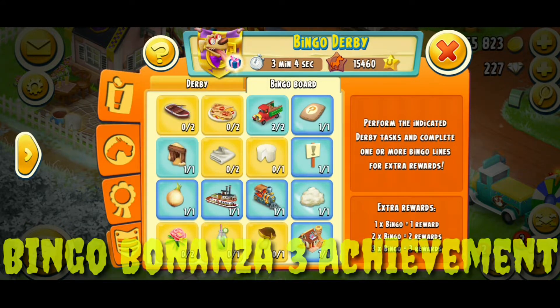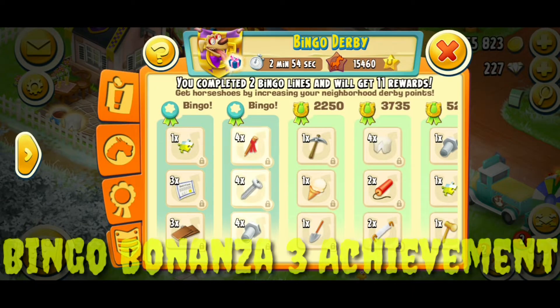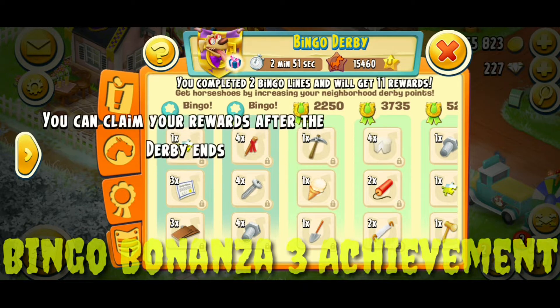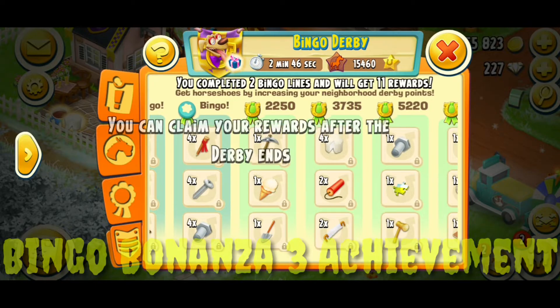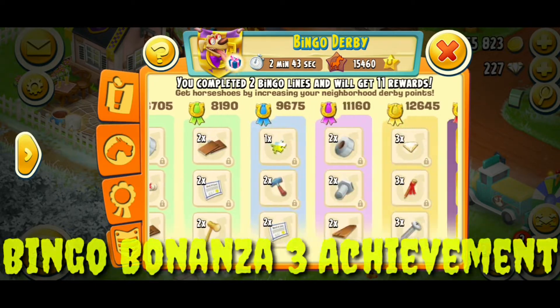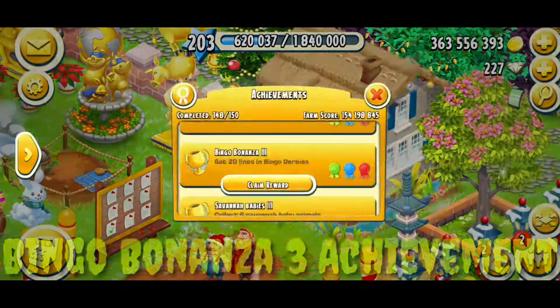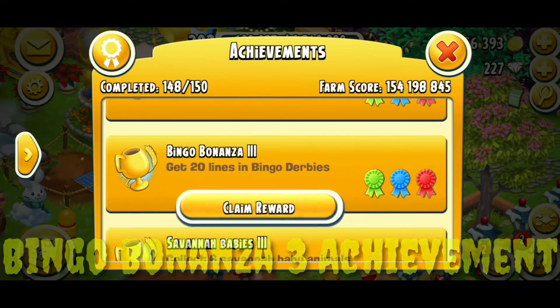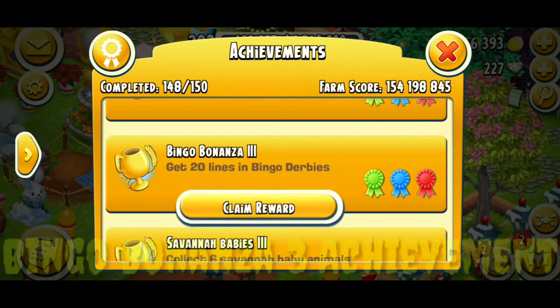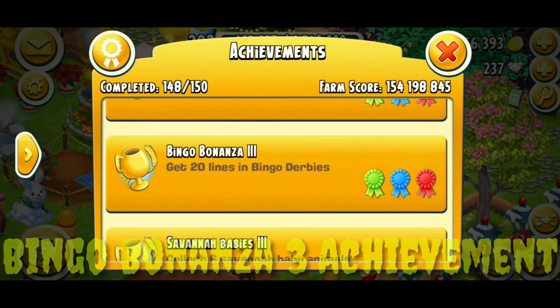Here you guys can see we have two lines completed: one is from onion to wool, and the second one is from feed to spa. We have completed two lines. I'll show you the second bingo results. I'll claim that other piece and then do the four reviews. The main thing is I have completed my achievement — I got 20 lines in the bingo derbies, Bingo Bonanza 3! Here I have got ten diamonds.